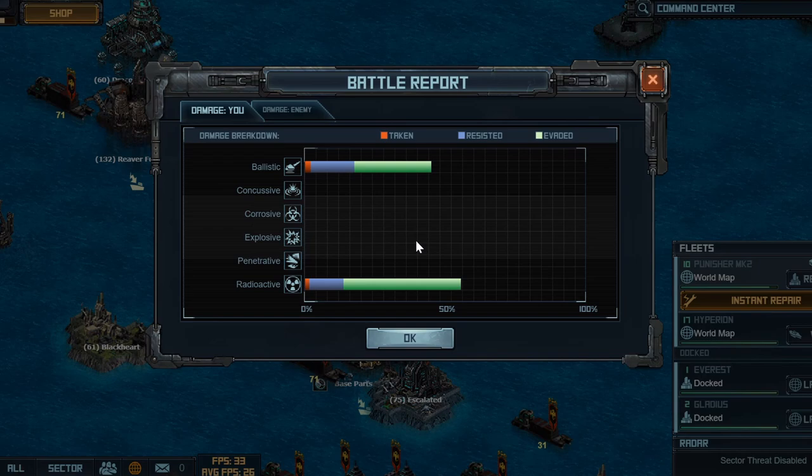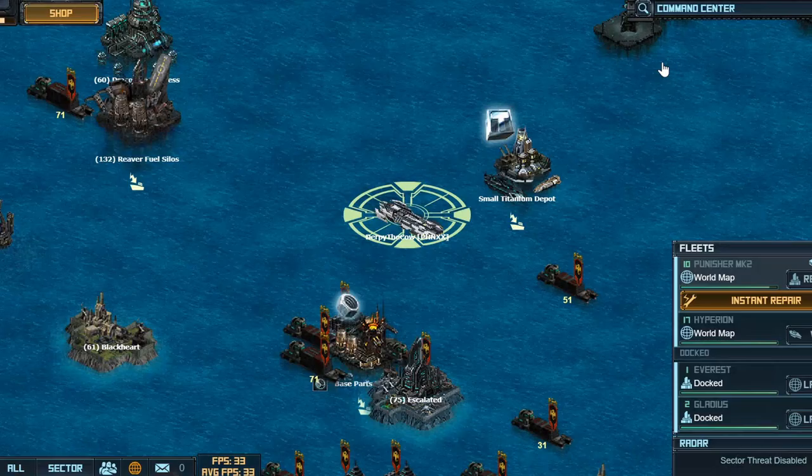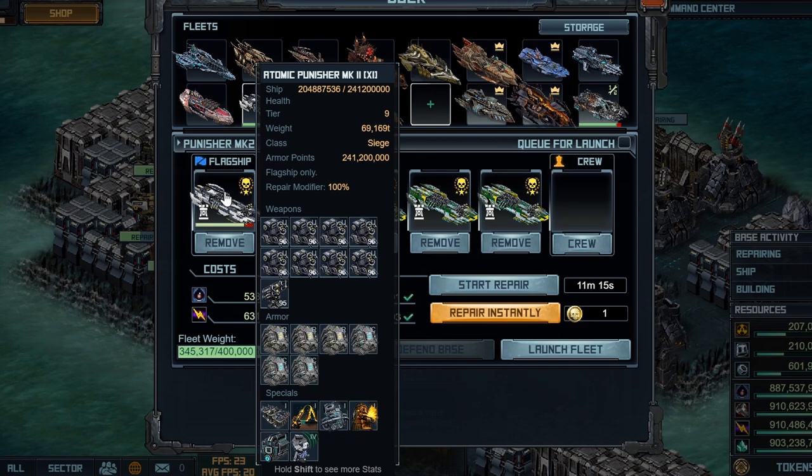Let's take a look at the battle report and the build. Damage here is fairly even — radioactive and ballistic — and the enemy does have fairly high resists as well. 30 minutes repair; let's go into base and see what that is after 5 minutes on the back 4 ships. After repairing the back 4 ships, I'm left with 11 minutes of repair on the flagship, which I think is pretty good for a fleet one year old doing this target.